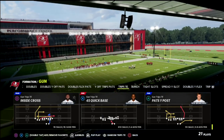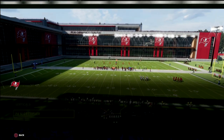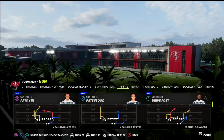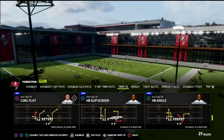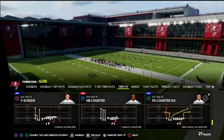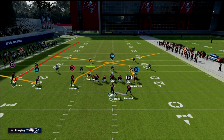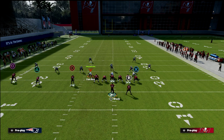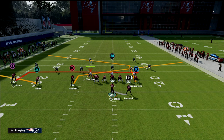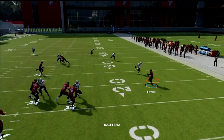If you don't have hot route master and you want to run this concept, go ahead and grab the play Pats YN — I'm in the New England Patriots playbook. However, if you do have tight end apprentice or hot route master, come out in PA Counter. We're going to post our tight end, flat our number two receiver in the trips, put Mike Evans on an in route, the circle receiver on a slant, and then take the running back and wheel him. He's going to be kind of our number one read.